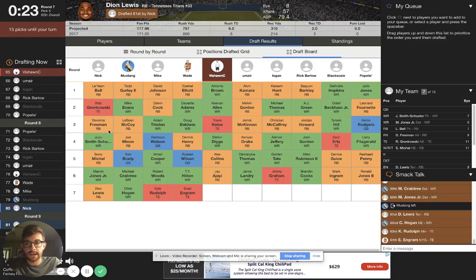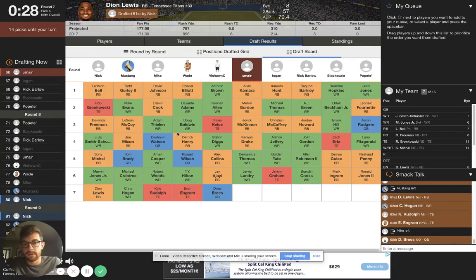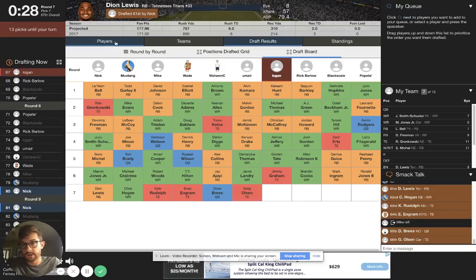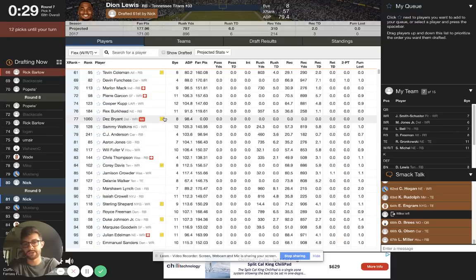Instead of taking Gronk, it could have been Devonta Freeman, Le'Veon Bell, Doug Baldwin and Juju Smith-Schuster - that's a great RB1, RB2, WR1, WR2, and then still be perfectly happy with Greg Olsen as my starting tight end. That's the decision you have to weigh, and I think it comes down to your team. If you know your draft - especially drafting with friends or family - historically is it late-round tight ends? If you guys are in a savvy league, you'll probably see tight ends weighted more. If you're in a league like that, it's okay to skip over Gronk because you'll be able to get value later. My favorite value at tight end right now is probably Delanie Walker because he's still going all the way down here.